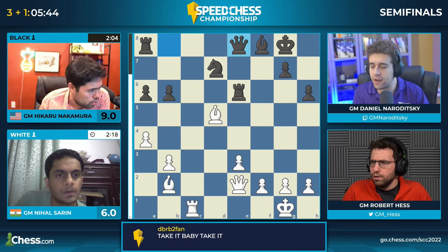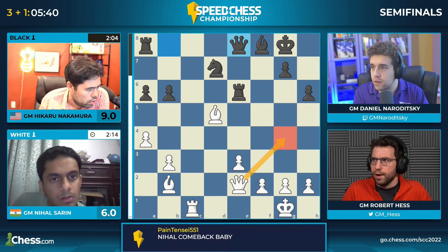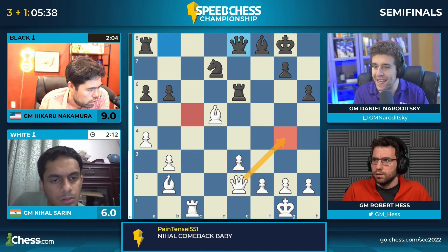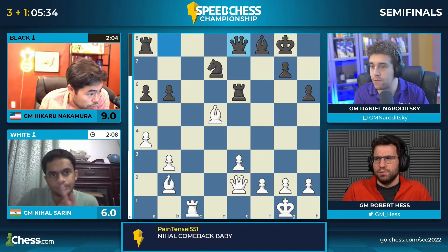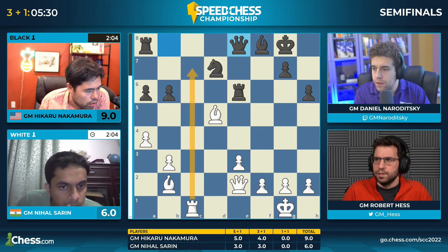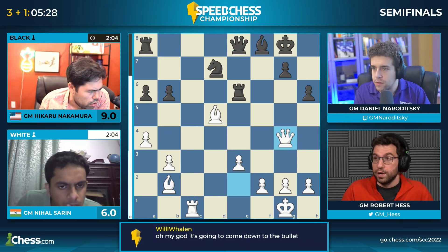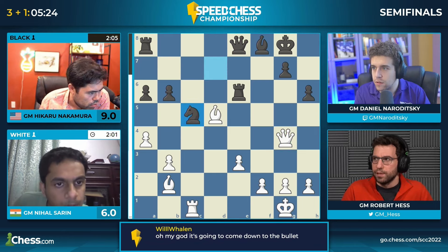It looks like Hikaru has pulled away — queen g4. Where's the win? Queen g4 looks great. There's no move for black — queen g4, knight c5 I think is forced, and then you can sack the exchange. You should be winning there, absolutely winning, just controlling all the diagonals. Rook c7 looks great as well. Queen g4, knight c5 — can he play b4? Does he have time for that?